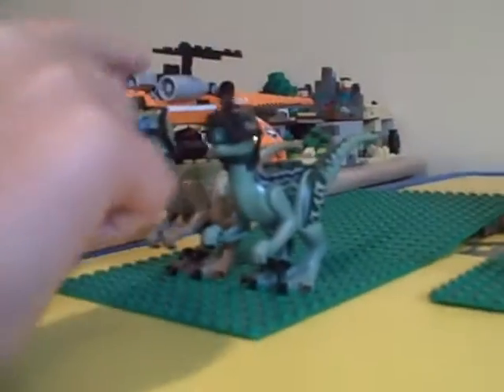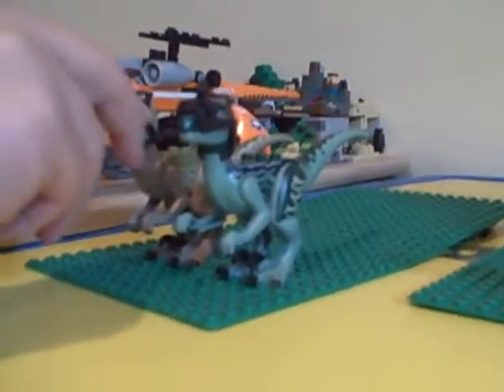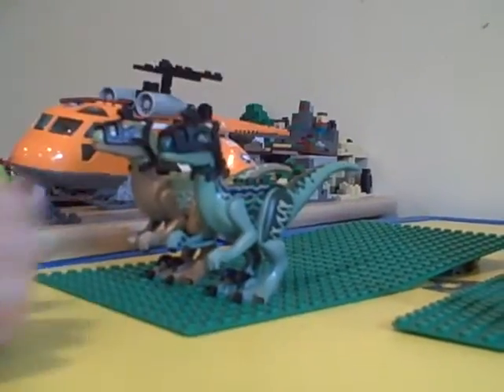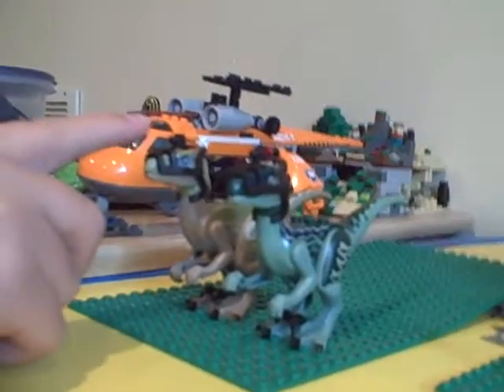First let's go to the raptors themselves. First we got Blue, the beta of all the raptors. You can see both of them have the camera on it. That's Delta, the other raptor that comes with the set. They both have cameras. The other set that comes with the other two raptors, Charlie and Echo, is Raptor Escape, and they don't have cameras, so these cameras are exclusive to these two dinosaurs.